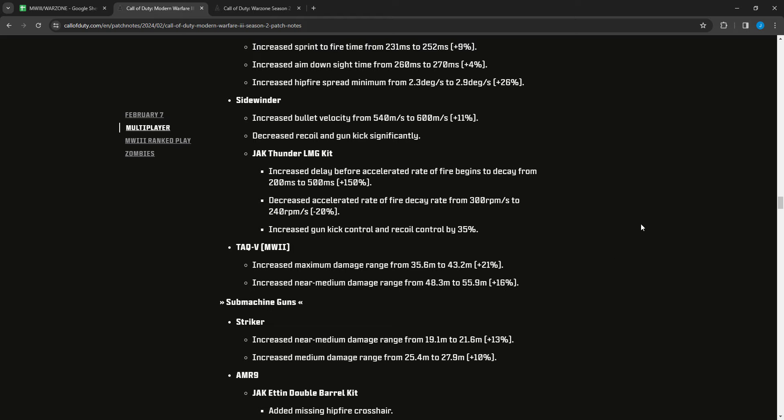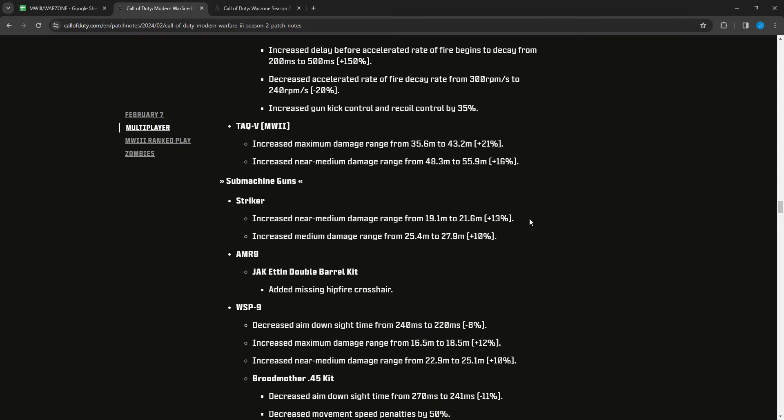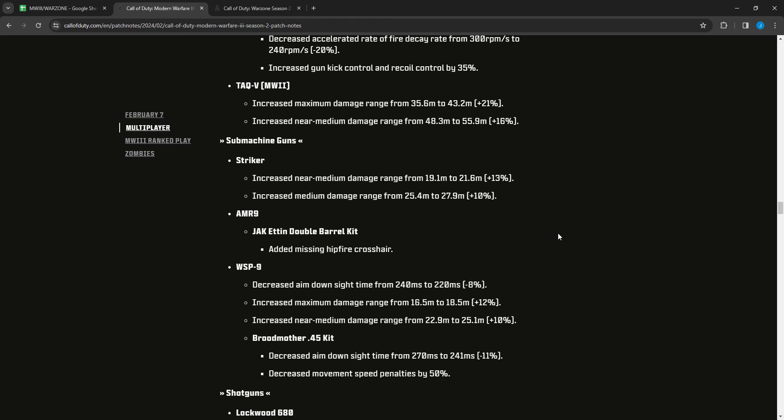The Jack Thunder LMG kit had the delay before accelerated rate of fire begins to decay increased from 200 to 500 milliseconds, accelerated rate of fire decay rate decreased from 300 to 240 RPM, and gun kick control and recoil control increased by 35 percent — quite a big recoil boost. The ATAV for Modern Warfare 2 had maximum damage range increased from 35.6 to 43.2 meters and near-to-medium damage range increased from 48.3 to 55.9 meters.